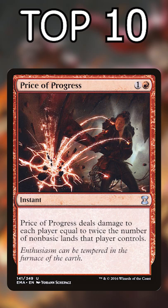Number 4: Price of Progress. This spell can easily dish out more damage than anything else on this list, but it's pretty volatile.